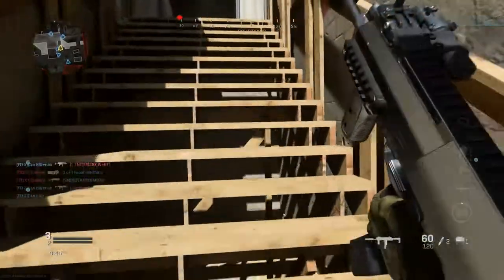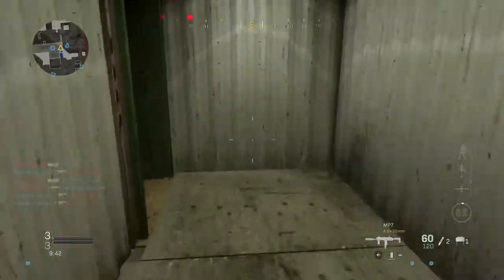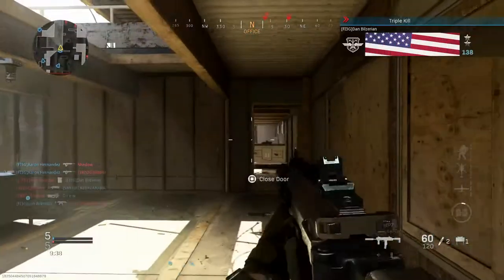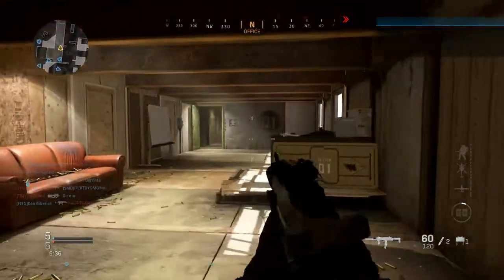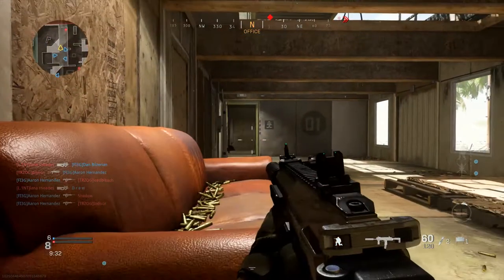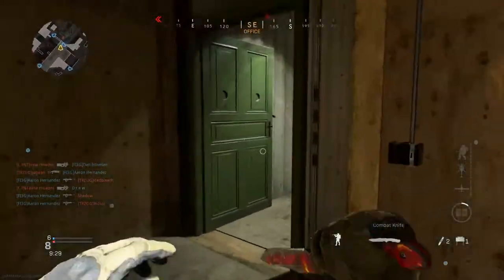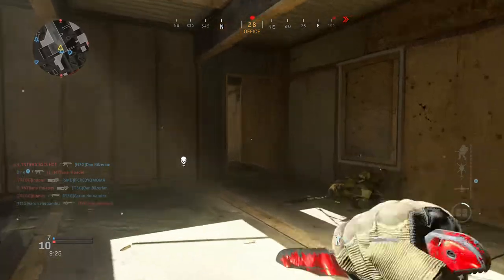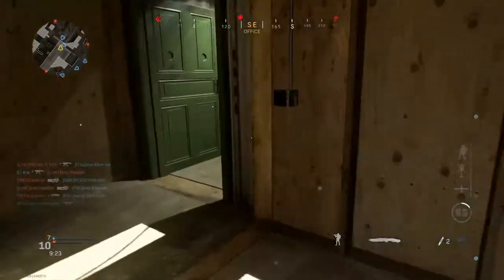Alright you guys, here we are in a new match — well, a match in progress here on Shoehouse. I thought I saw an enemy in here, hold up. Here we go guys — one kill while crouching with the knife should be a piece of cake. I'm gonna have to camp right here and wait for someone to come through. That's the easiest way, and trust me guys, this is not really the easiest thing to do.